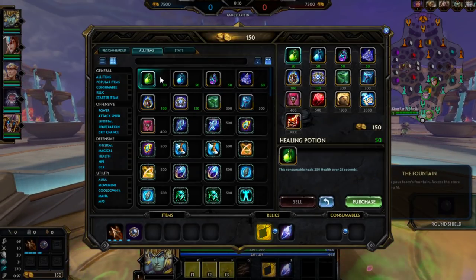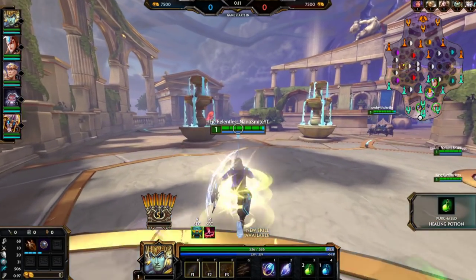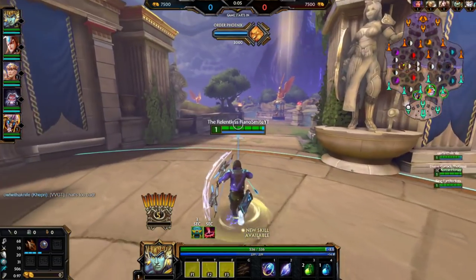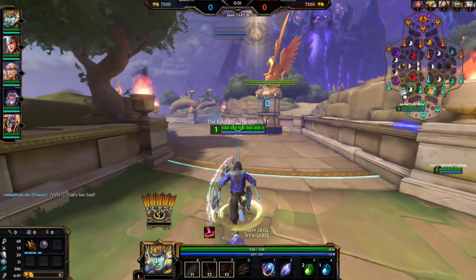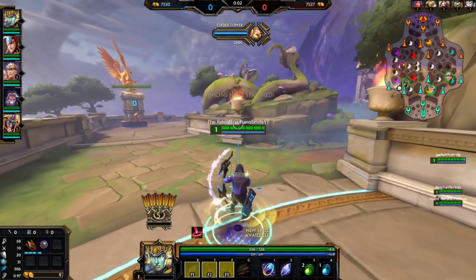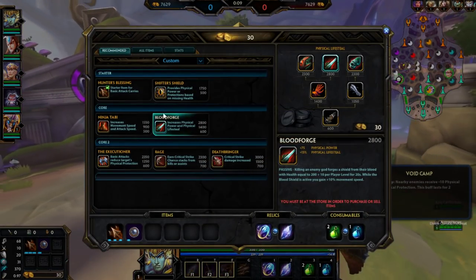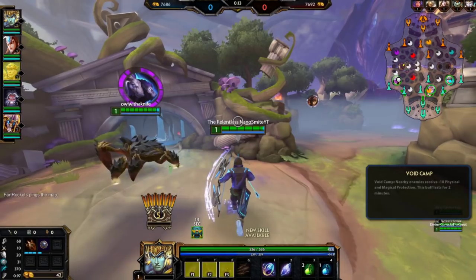All right, what is going on guys, it's your boy Nano back in another video. Today we are playing Rama in the dual lane, Rama ADC. He got a buff - it wasn't really recent, I'm a little too late on his buff. I haven't actually tried out Rama since his buff, so for video purposes we're just gonna call it Rama buff. I think this build's outdated honestly, but we're going to do a Shifter or Shield start.